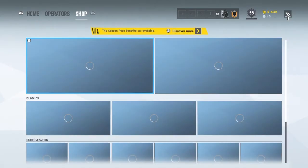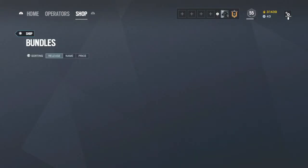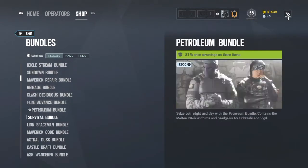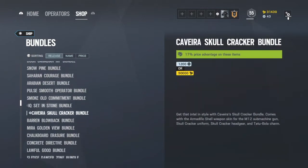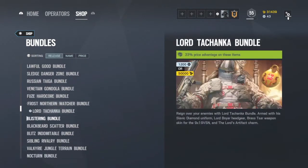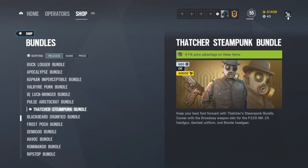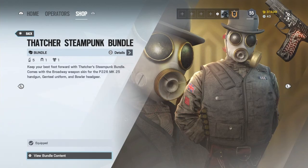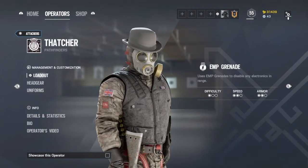And then if I want to change it back to the one I had on before, I'd have to go all the way down to it, then equip to wall, and then come back. And now if I go to operators, Thatcher will be like that again.